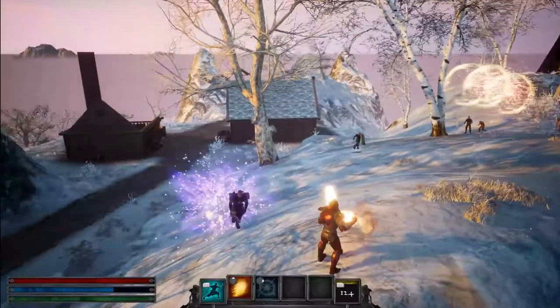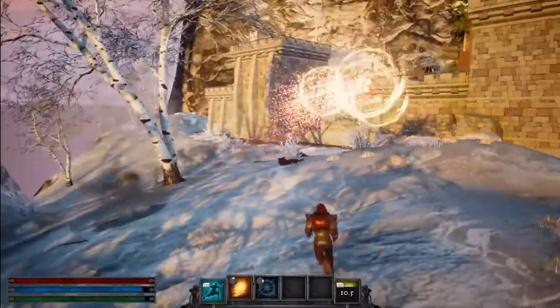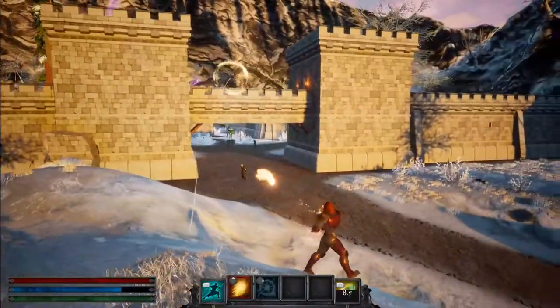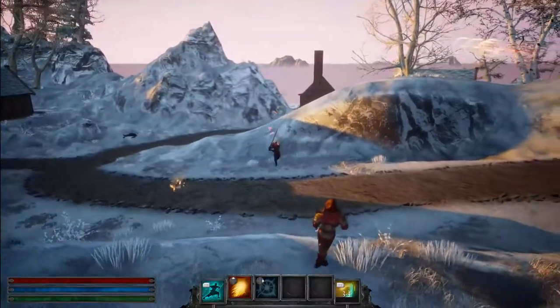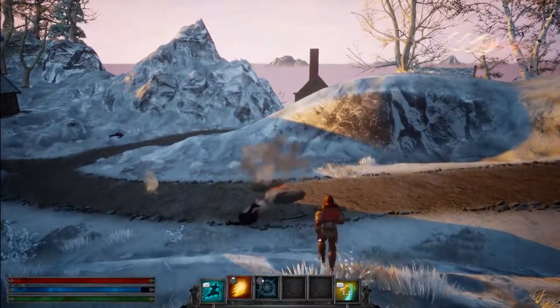One of the big complaints that we addressed in this version is improving our AI. You can see that the enemy is flanking me and working together in an, ultimately, unsuccessful attempt to overwhelm me. A for effort, though.